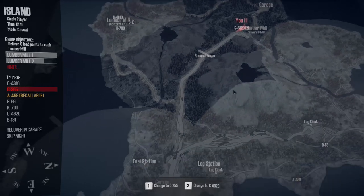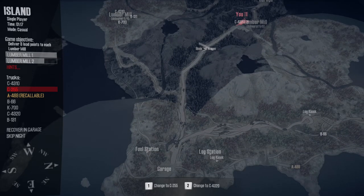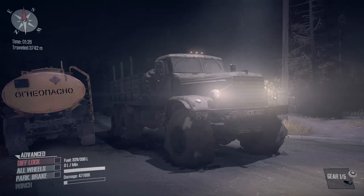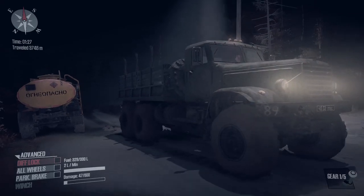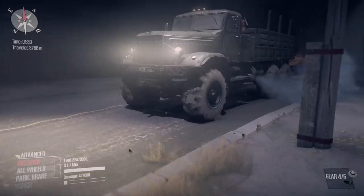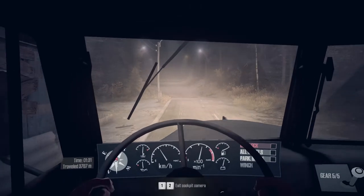We have a border patrol here which we can't go through when we've got logs loaded. So what we're going to have to do is come down here, come to this log station, get another load of logs and deliver it there. That should probably take about the right amount of time. Let's hop the lights on and get going - just refueling there as we're going down the road.